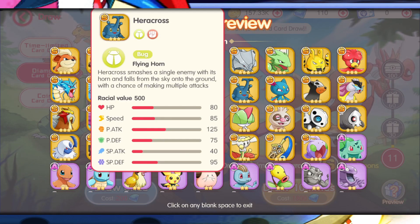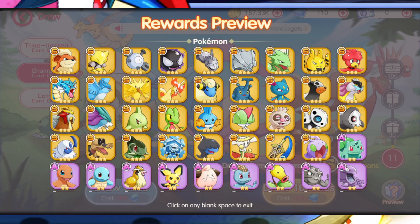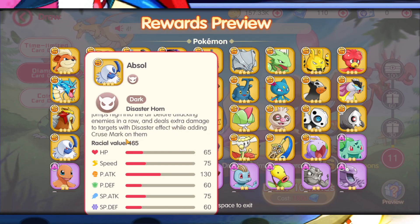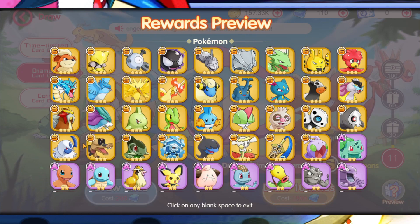Heracross matches a single enemy with his horns and has a chance of making multiple attacks — that's not bad. Then there's Absol: before attacking enemies in a row, it deals extra damage to targets with a disaster effect while adding a curse mark on them. And his physical attack is 130 — that's really high. So Absol might actually be top tier. To summarize your top picks: Gyarados, Ghastly, Absol, Axew, and the starters since they have their Megas.